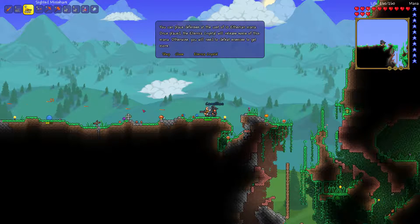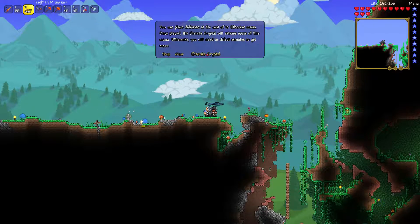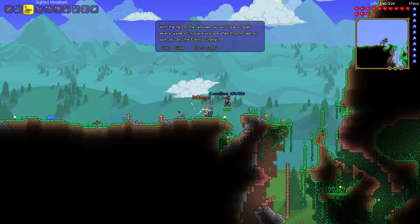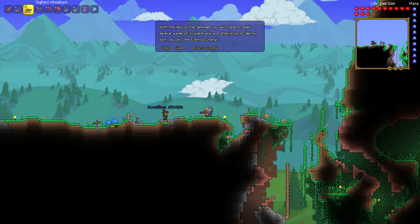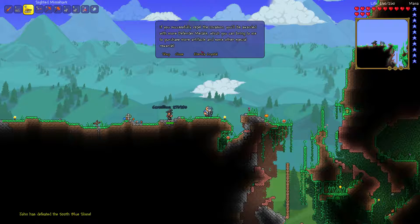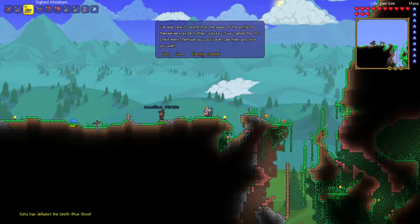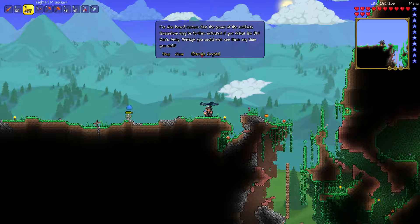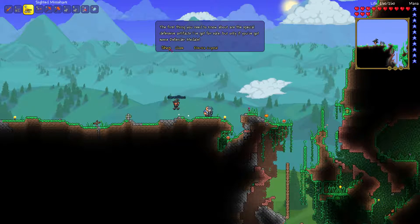I accidentally bought the Flame Burst Rod. We'll use some of this mana, otherwise we need to defeat enemies to get more. Help with the defenses — you have to repel several waves of invaders that can destroy both you and the Eternia Crystal. I don't know how to use it. Oh, is it the Trap Rod? No, it's the Flame Burst Rod. Successfully repel the invasion and be awarded with more Defender Medals. You can bring them to me to purchase more artifacts and special rewards. Heard rumors that the power of the artifacts may be further unlocked if you defeat the Old Ones Army.